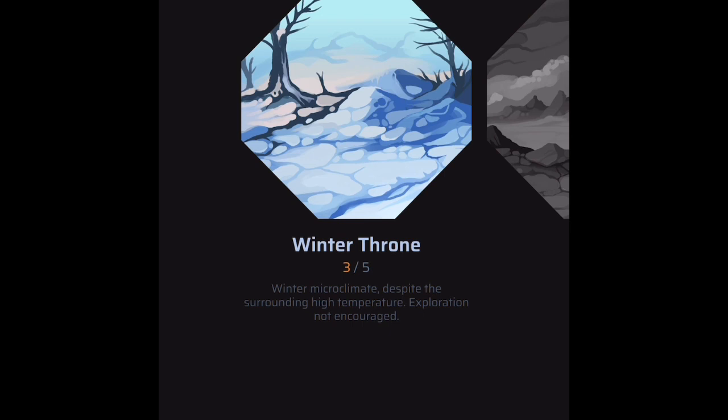If you were to swipe to your right, you could eventually get to the same place by touch navigating. Swiping: 'Wastelands, tab 1 of 3. Caravan, tab 2 of 3. Vaults, tab 3 of 3. Info. Winter Throne. Button.' Then: 'Progress 3 slash 5, winter microclimate. Despite the surrounding high temperature. Exploration not encouraged.' So you get exactly where you were before — just touch navigation. It's a slight bit faster, but you can do it either way. Everything's accessible.